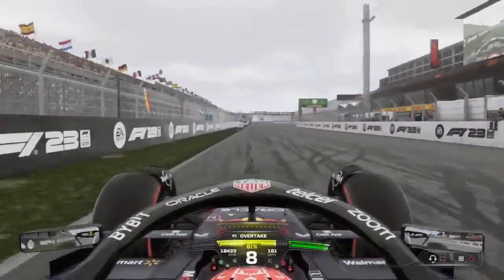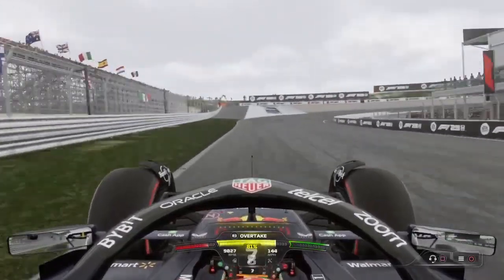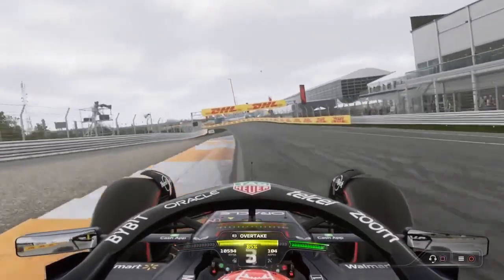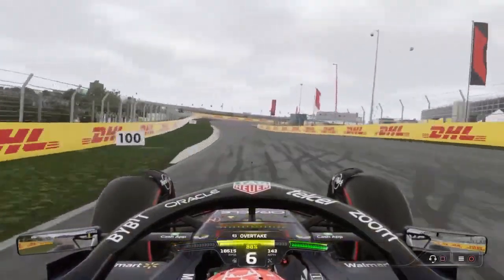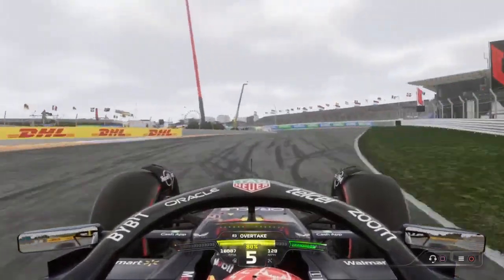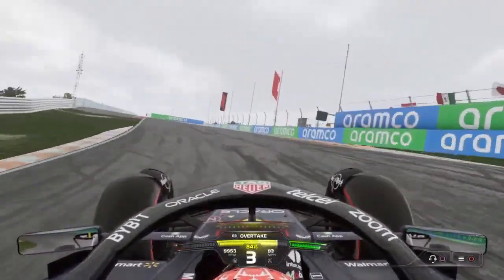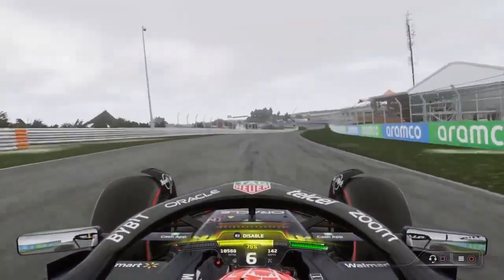Let's take a look at Zandvoort on board Max Verstappen's Red Bull at his home circuit. Brake at the 100m board for Tarzan, hold the inside kerb, 3rd gear, back on the power. Now 140 mph, turn 2, now the infamous turn 3, Hugenholtz. Get right into the banking of the corner, now back on the power, 4th gear.